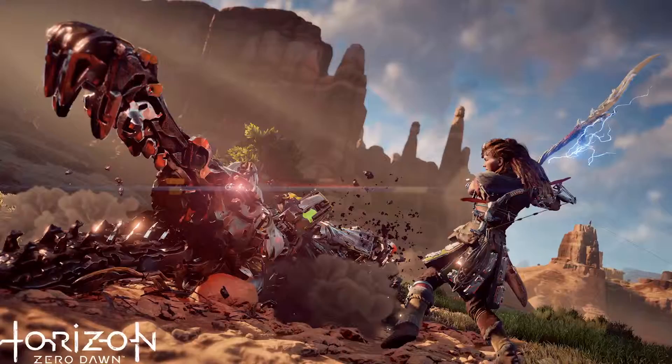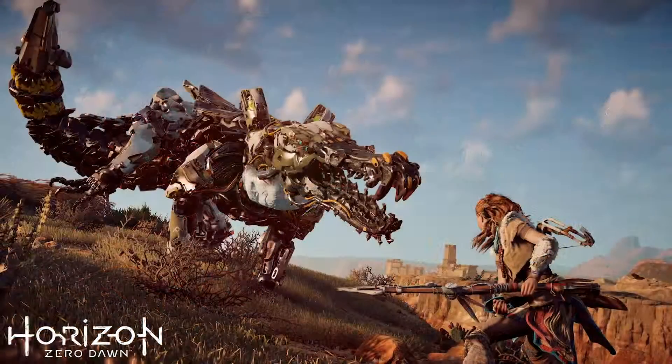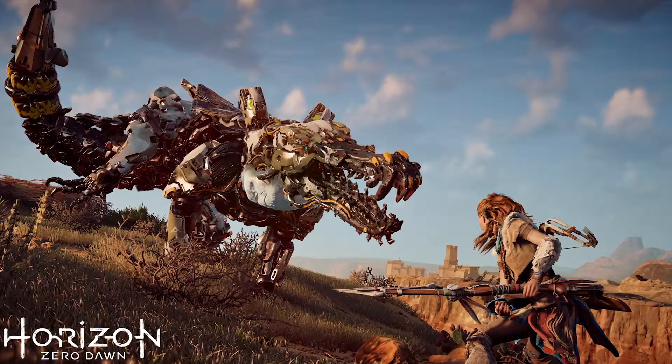The Snap Maw is one of the enemies we haven't shown much of. It operates very often in groups. The machine itself is already very dangerous, especially in the water. Fortunately for Aloy we have sprint swimming, so she can swim a little bit more quickly — but often that won't be fast enough, so you have to be very careful.